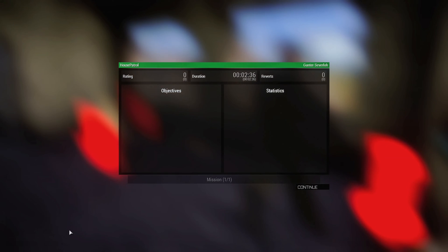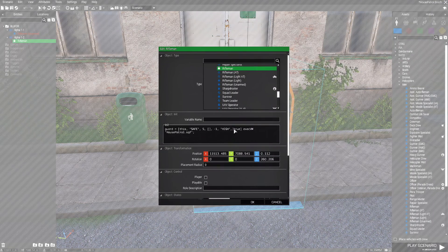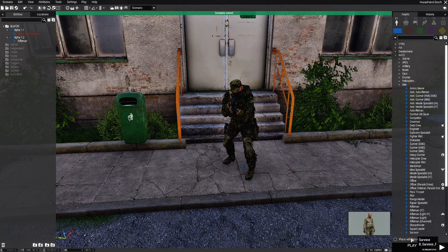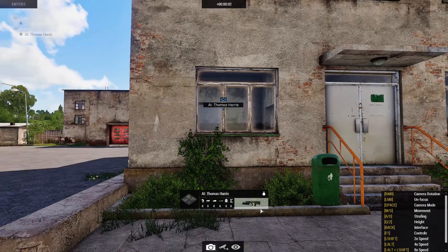Let's go back to the editor and turn off the debug. Edit the soldier — remember that last line where it says 'true,' which means debug is on and those markers will show. Just change that to 'false,' hit okay, save the scenario, hit play, and we'll see where he's at.